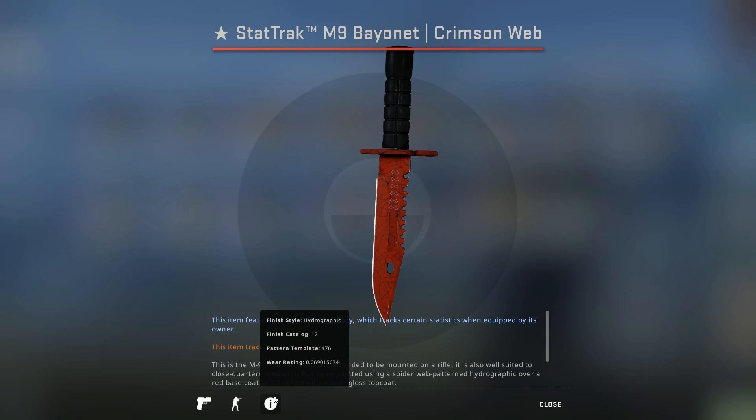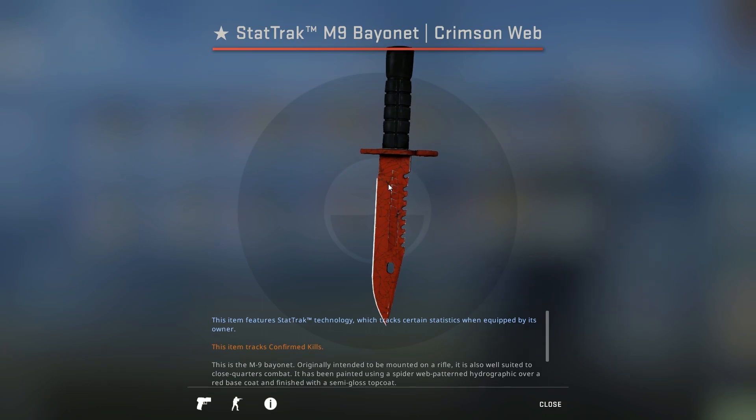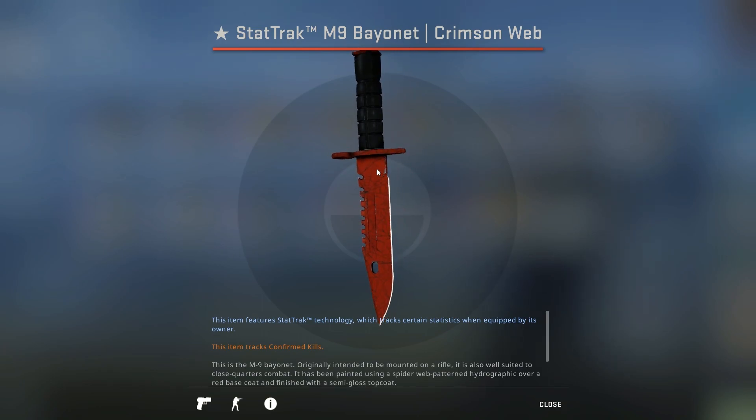The next best rare pattern skin is crimson webs with multiple webs. This one's not the best example, but on the inspect side it actually has two webs, and on the play side it has one web. Pretty much the best pattern you can get for a crimson web is two webs on the play side — if you get something like that, it's basically top tier. This also goes for every other crimson web in the game, like the Karambit or the flip knife. The more webs, the better, essentially.